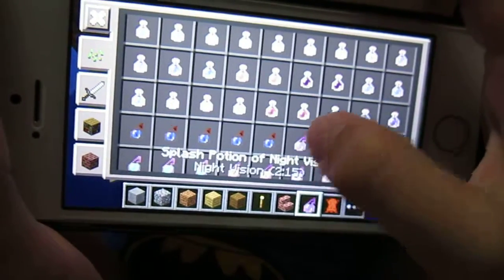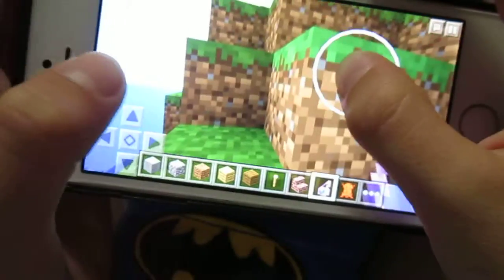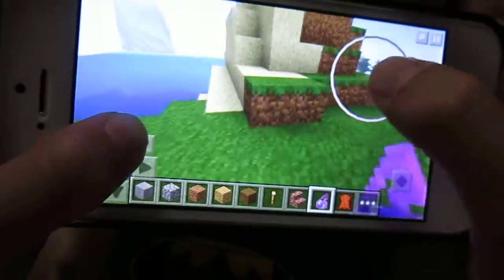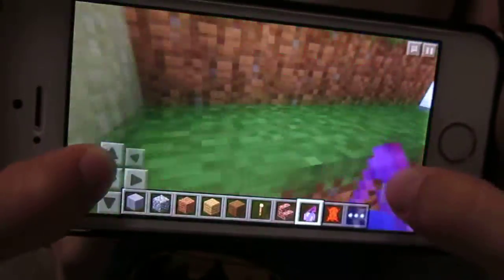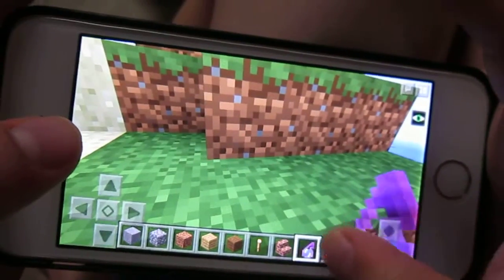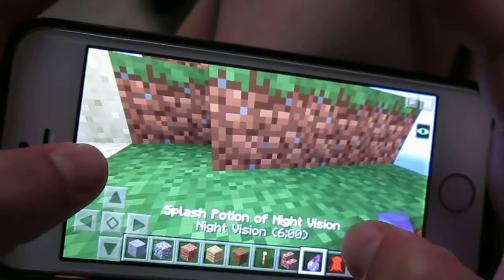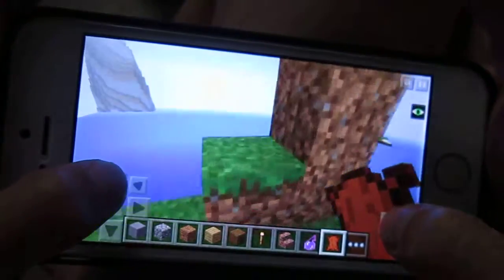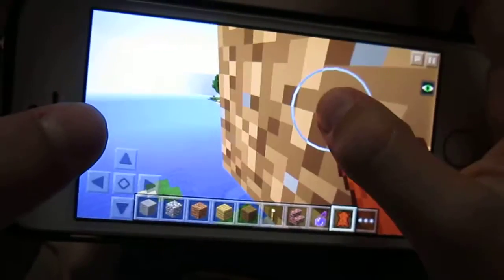We got some potions and stuff, but we cannot actually splash them or drink them in creative mode — we have to get them in survival. This is on my iPhone. We'll cover that tomorrow. This video is going to end in about two minutes.